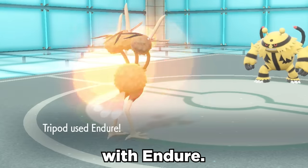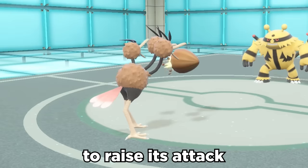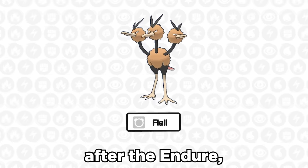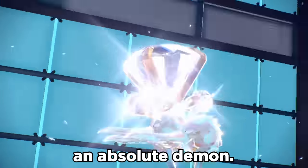We can catch people off guard with Endure, which allows you to guarantee you live from the next attack with one HP. Dodrio can then pop a Liechi Berry to raise its attack one stage and then we use the move Flail. At one HP after the Endure, this brings it to a 200 power move. Factor in the boost from Tera Normal and you've got yourself a Dodrio that can become an absolute demon.